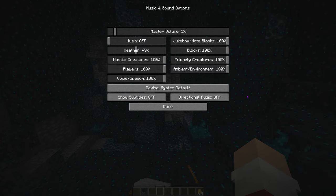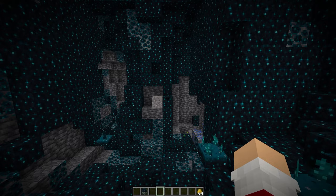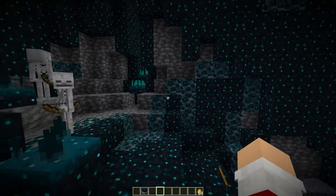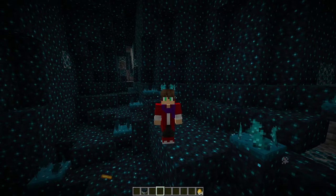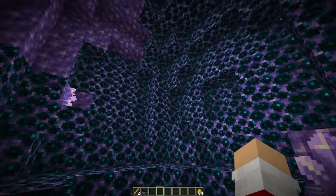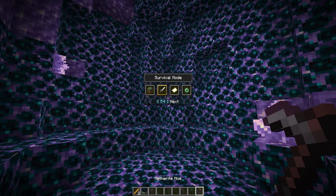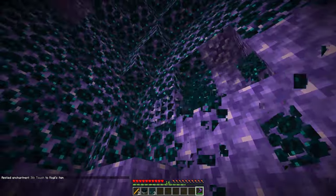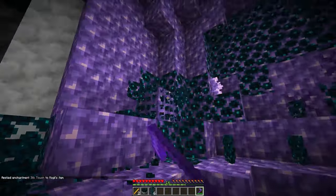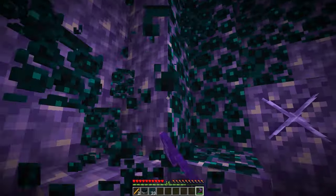In your sounds settings, there is an option now for directional audio. So if you enable this, it should make it easier to determine where the sound is coming from. For example, the skeletons to my left should play more through my left ear. Although I can't really tell the difference because it's always done that, but hey, that's a cool new setting. Also, if you happen to find one of these inside the deep dark biomes, it'll be covered in skulk. So you'll have to break that, but of course you can collect it with silk touch. If you want all the vine stuff, here you go — inside the amethyst geode there's loads of it. Very cool.